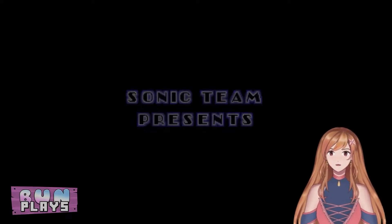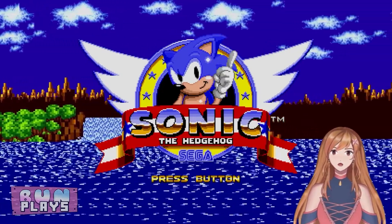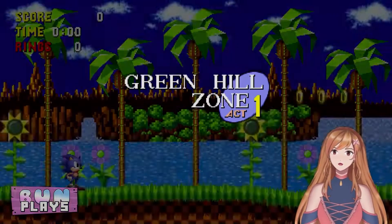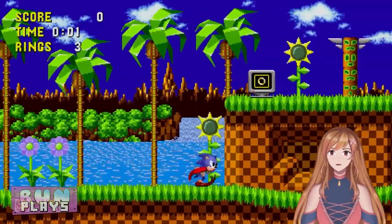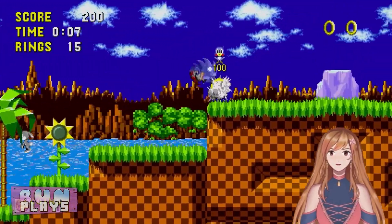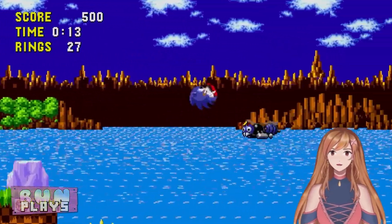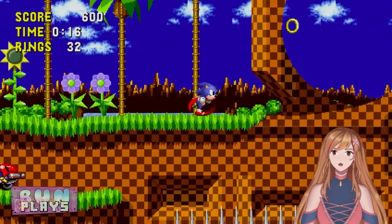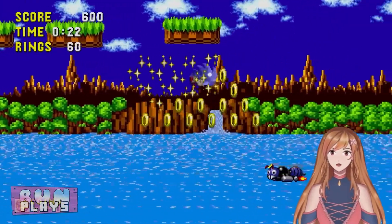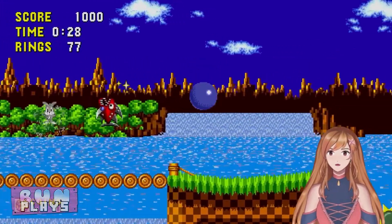I'm going to let this demo play out, because if you don't press start immediately at the title screen it'll just start the demo — I learned that the hard way. That cutscene does a better job than the original Genesis game because the story is very simple. You're Sonic, a hedgehog, and the evil Dr. Ivo Robotnik is trying to capture all the animals in the forest and turn them into robots. It's up to Sonic, with his attitude and his speed, to stop him. That's the story. Very simple.